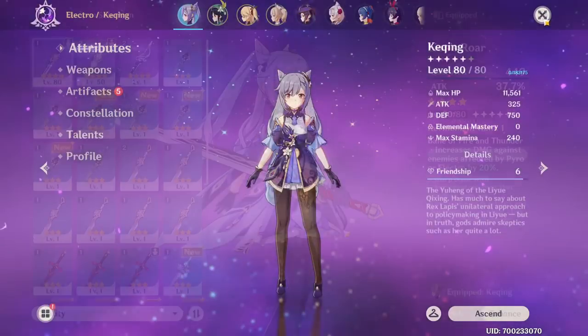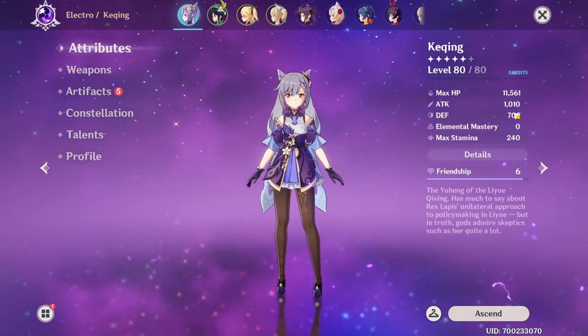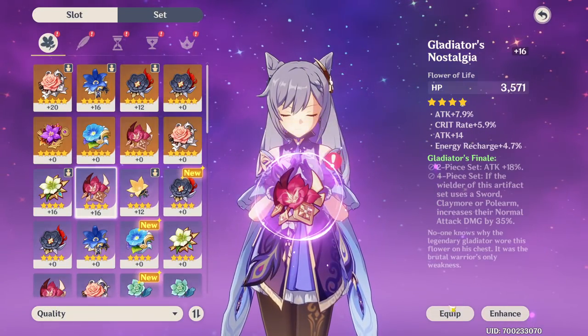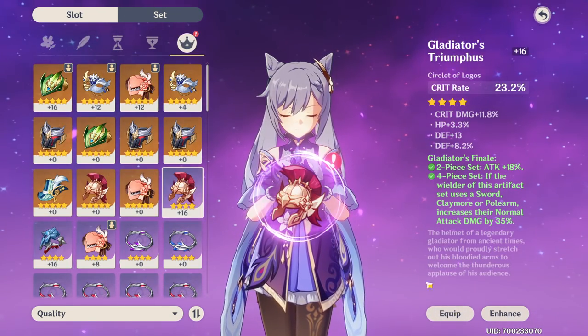We're going to re-equip Lion's Roar and throw on all of our artifacts - we currently have about 1,000 attack. We are using this flower, this feather, this hourglass, this goblet, and this crit rate helmet.